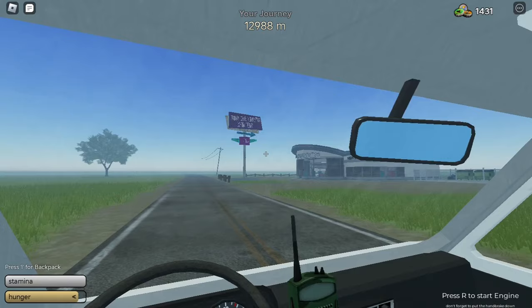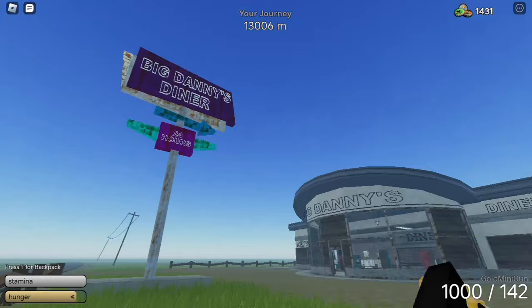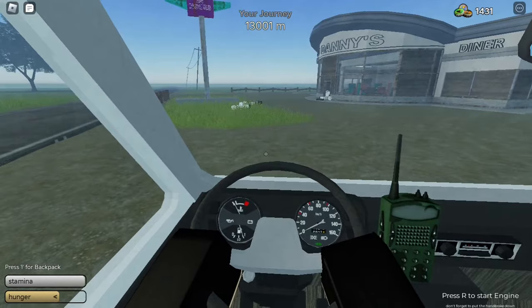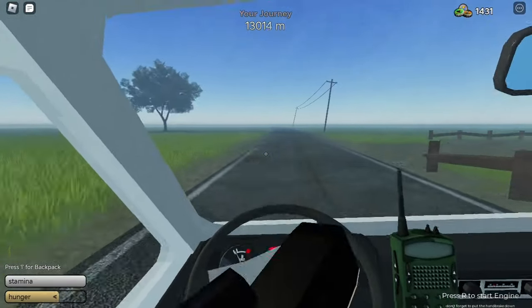After you manage to find a good weapon, you have to travel as far as you can until you find a restaurant that has a sign written 'Big Danny's Diner.' This structure is quite rare, like finding a church, so you need good RNG to find this structure.